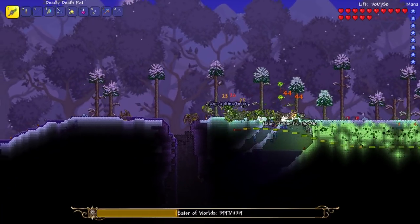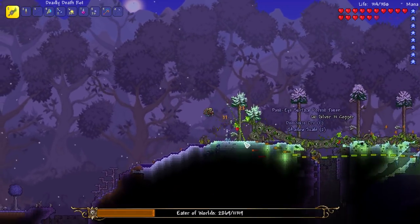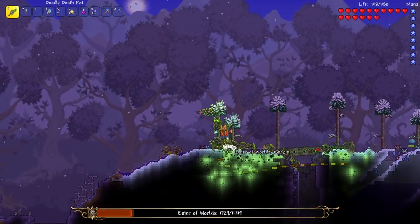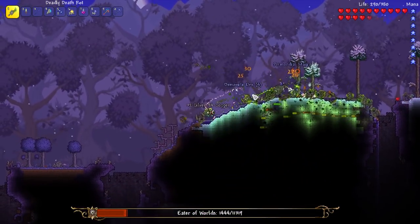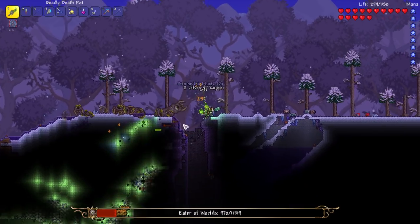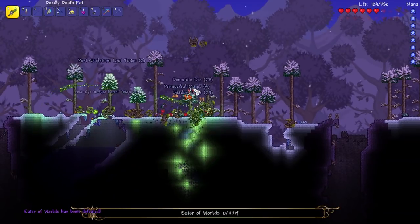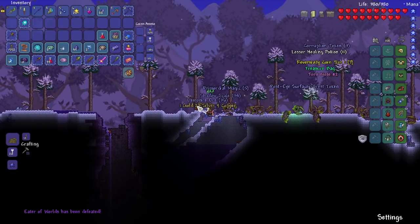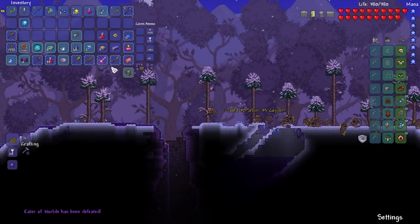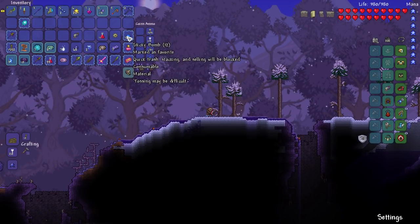Come towards me - perfect, right there. It's not going to work, we'll just have to kill it. It's kind of working, we're trapping it pretty well. It's almost dead - die please! I'm actually at low health. We got 88 Demonite, which is pretty good - about what you'd get fighting the Eye regularly.